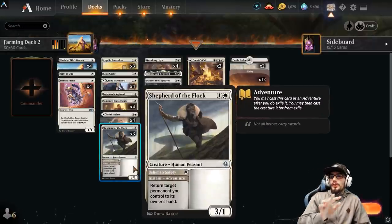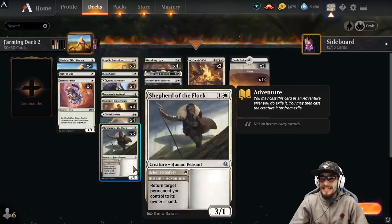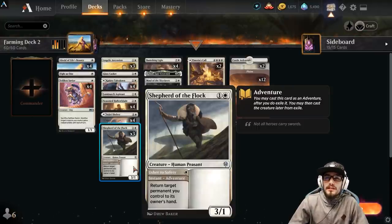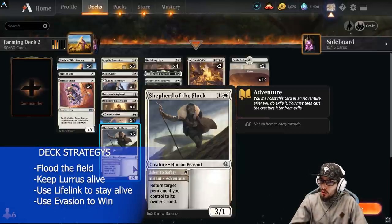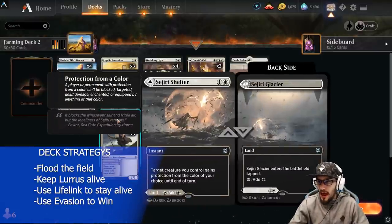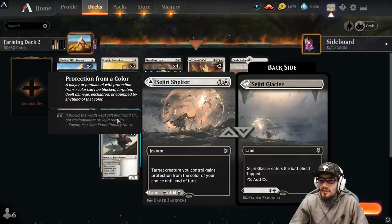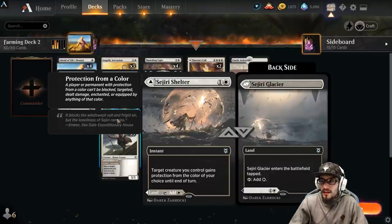Much like Alcet of Life's Bounty, the Selfless Savior is really cheap and can protect your creatures, and is easily replayed later through Lurrus's ability. We're also using Shepherd of the Flock, a 3/1 — a pretty aggro creature. We can pay 1 for Ushers to Safety at instant speed as the adventure, returning a target permanent we control to its owner's hand. Bouncing something you own back to your hand is a very powerful tactic: your opponent spends removal targeting the creature, their removal goes to the grave, whereas your creature goes back to your hand and gets replayed — gaining virtual card advantage. Speaking of virtual card advantage, we have the Shelter and the Glacier. The Glacier comes in tapped adding Plains to our pool. At instant speed for 2, target creature you control gains protection from the color of your choice until end of turn — very similar to Alcet of Life's Bounty's effect, but no sacrifice required and only costs 1 more.